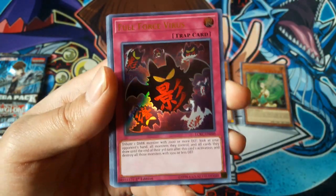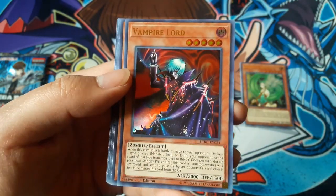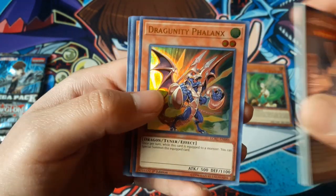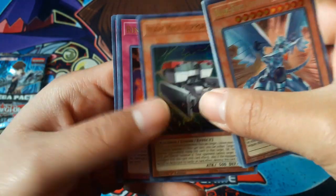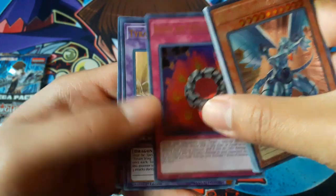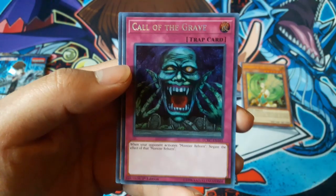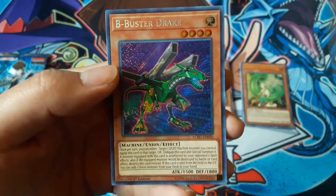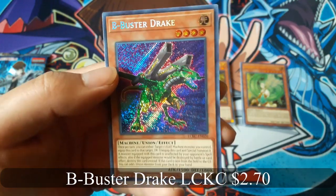Full Force Virus. Vampire Lord. Dragonity Phalanx. Heavy Mech Support Armor. Ring of Destruction — Ring of Destruction! Tyrant Burst Dragon — that's cool. Call of the Grave — that looks creepy. And Beebusted Drake — that's awesome.